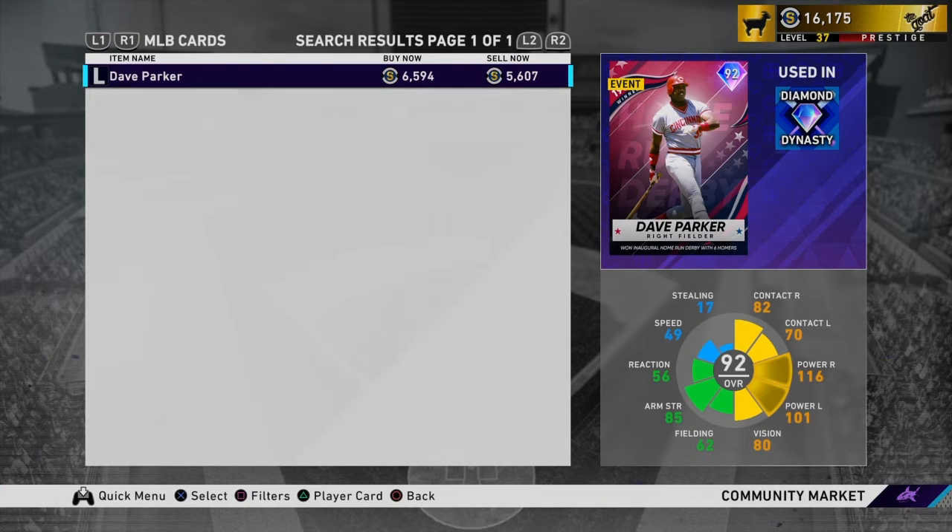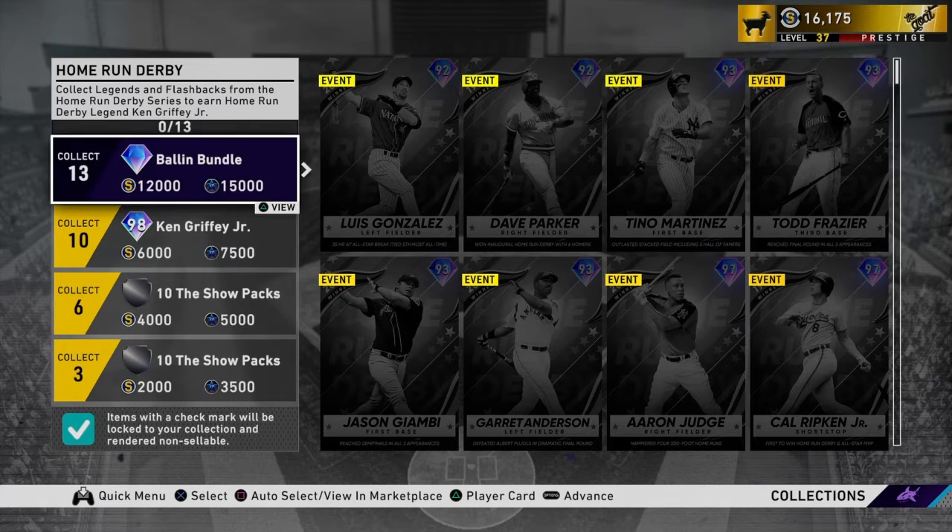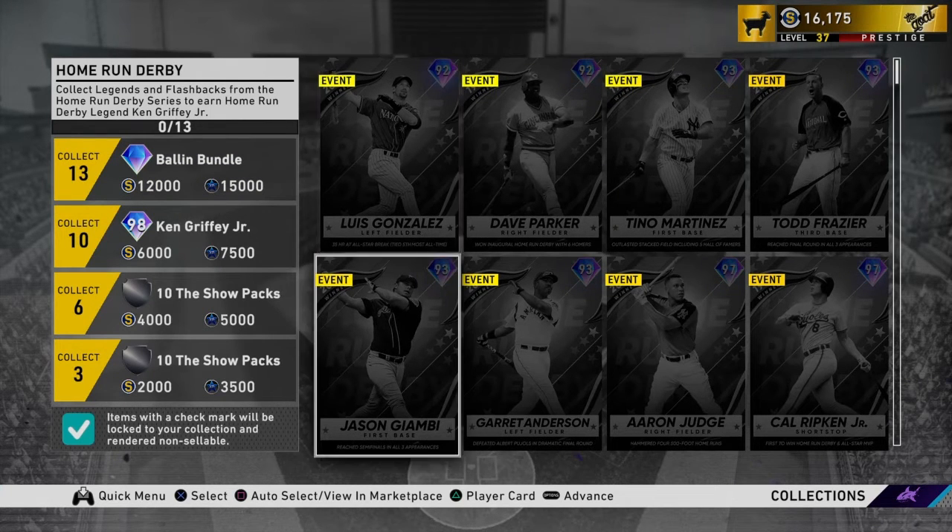Each of the low-tier cards are going for about $6,000 right now, so they're just about at quick-sell value. If you want to pick any of these cards up, it's really not that expensive. The packs just dropped today, so if you're interested in any of these cards, it's definitely worth picking up.